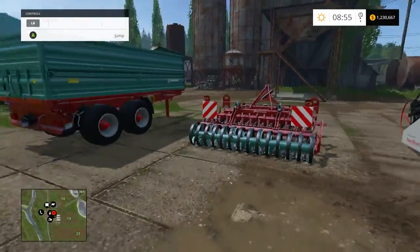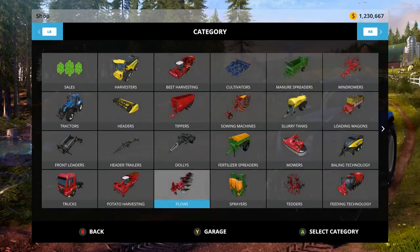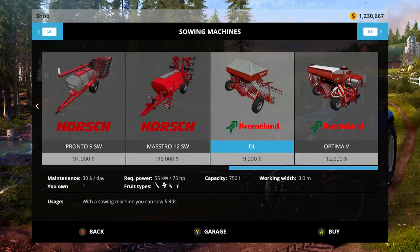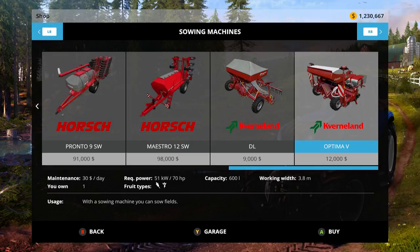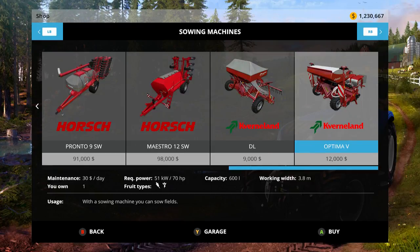Next are the seeders. The DL seeder is $9,000, 3 meters wide, holds 750, and takes 75 horsepower to pull — same working width as the very first seeder in the base game. The Optima 5 has a capacity of 600, takes 70 horsepower, and has a working width of 3.8 meters — a little bigger. Note that the Optima 5 only plants corn and sugar beets, while the DL will not plant corn and sugar beets. That's the key difference between the two.